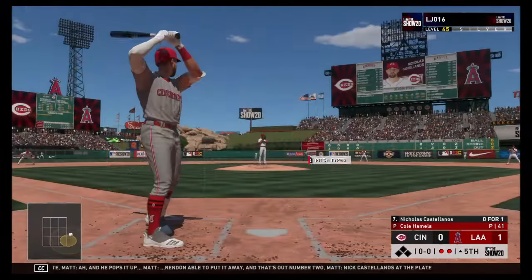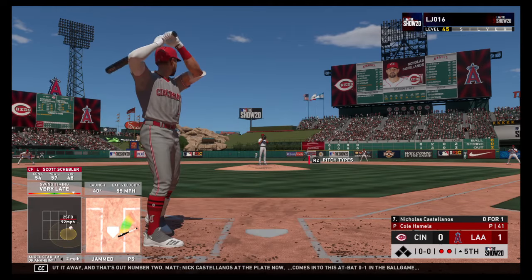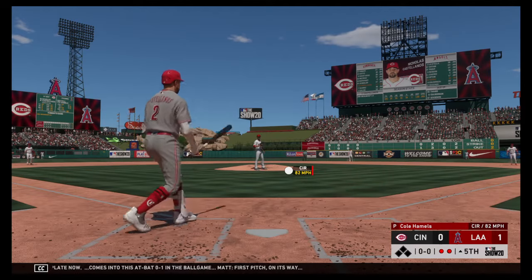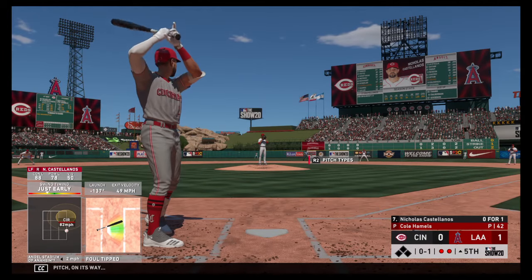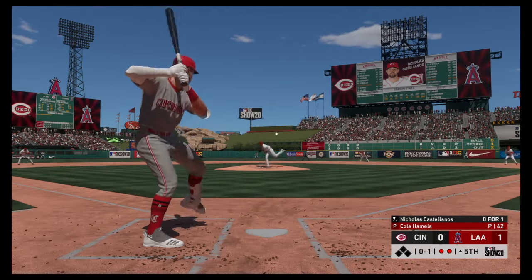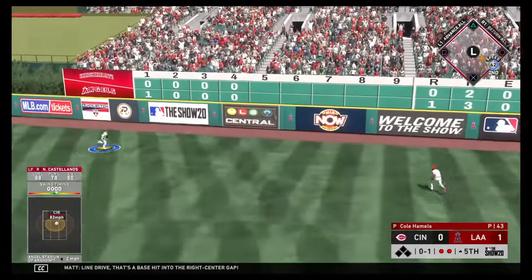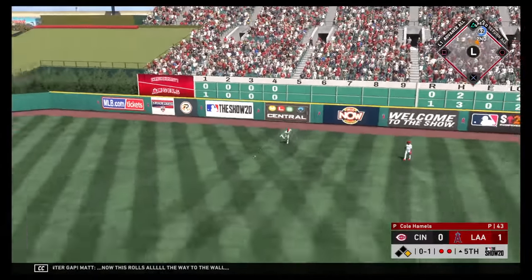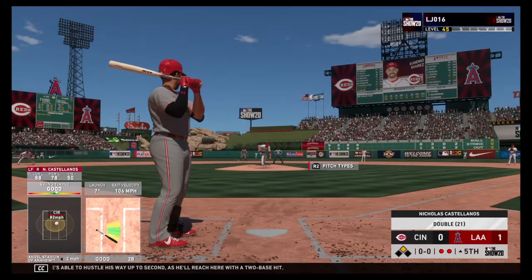Nick Castellanos at the plate, comes into this at-bat 0-for-1 in the ball game. First pitch on its way. Line drive — that's a base hit into the right center field gap. This rolls all the way to the wall and he's able to hustle his way to second with a two-base hit.